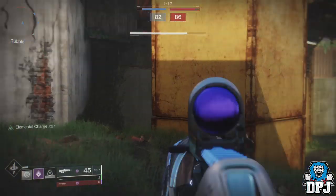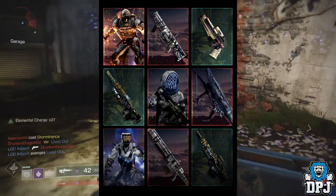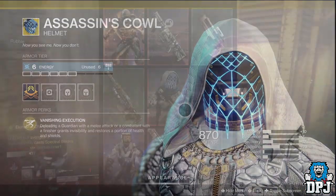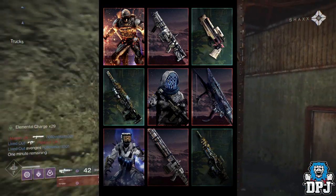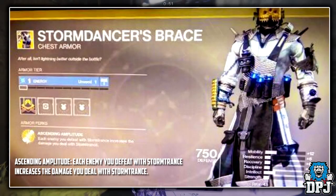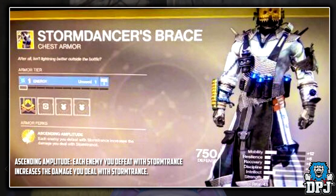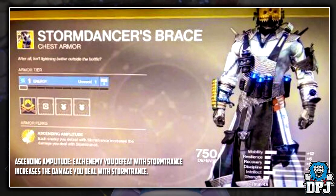Moving on to an exotic I pointed out a while back — within an image released by Bungie, we saw a Hunter in moon armor with the exotic helmet, the Assassin's Cowl. We also see the Titan in moon gear with the Phoenix Cradle exotic legs, and a Warlock in a pretty unique looking chest piece. Well, I can confirm that chest piece is an exotic — it's called the Storm Dancer's Brace, and its intrinsic is Ascending Amplitude: each enemy you defeat with Storm Trance increases the damage you deal with Storm Trance. I'm not really a Warlock main and in my opinion this doesn't make me want to use one more. I don't see this being anything great besides probably against low level ads.